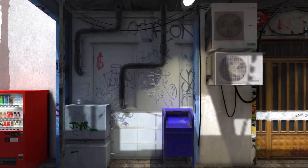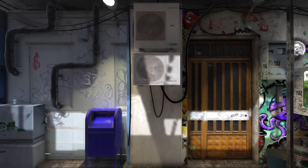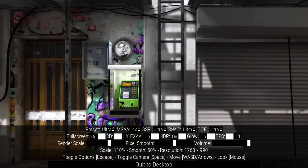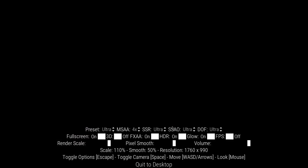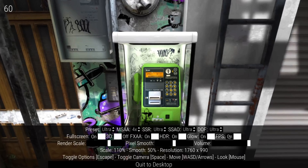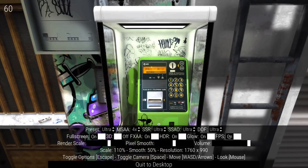He's done three of these and we're going to see all three of them, including a brand new one we're going to check out today. As you can see on screen, you can change the preset graphics — you can go between ultra and down from there, go full screen or not, and show the FPS count. You've got fine-tuned control over just about everything.